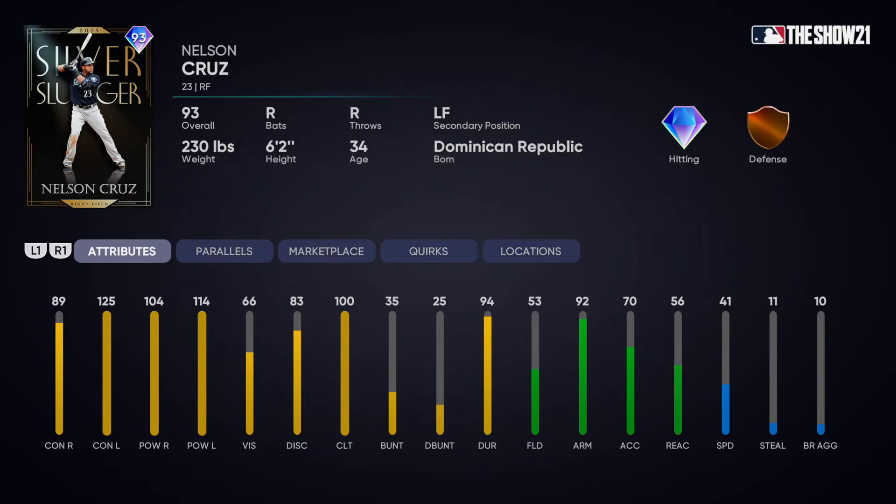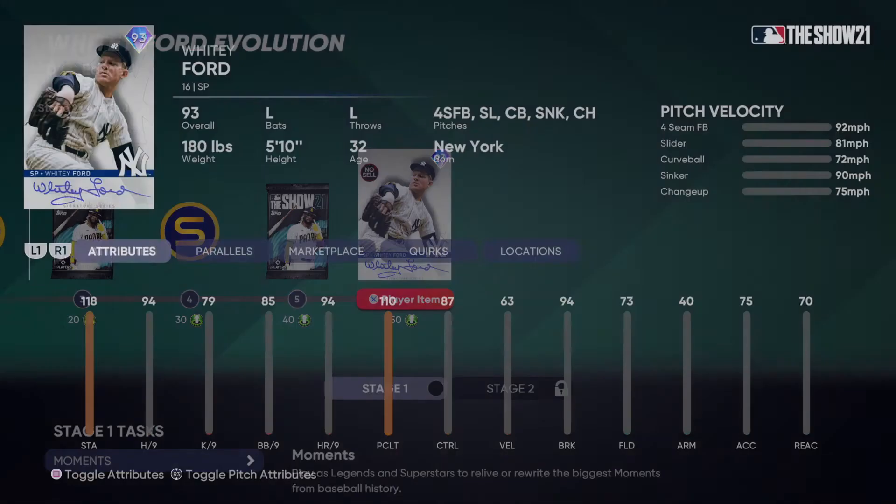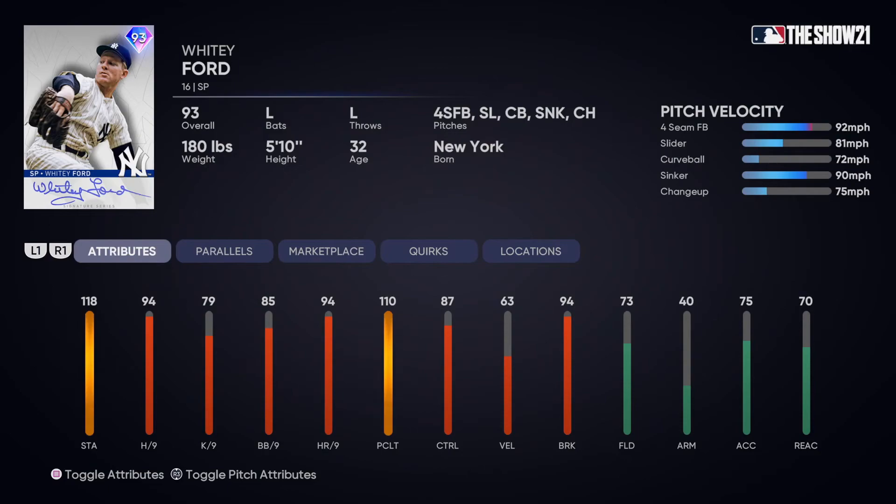Nelson Cruz actually turns out to be a pretty good card — if you put him in the outfield there's basically an open gap at right field. Whitey Ford has a sinker, a change up, and a slider, but his fastball is super slow. It's really just for the XP — you'll get 40k XP from completing all these moments.